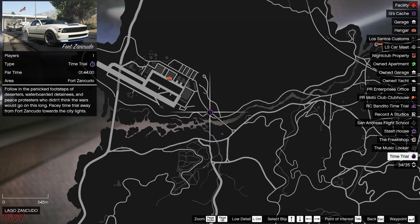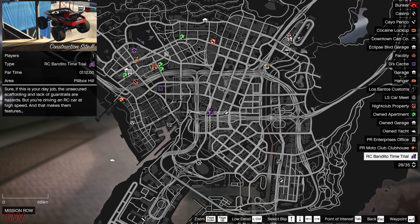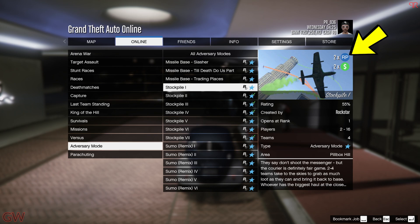Moving on to the time trials this week, we have the normal time trial at Fort Zancudo with a par time of 1 minute 44 seconds — quite tricky. There's also the construction site for the RC time trial, which is a very tricky one requiring a lot of patience and attempts. That has a par time of 1 minute 12 seconds, so good luck to anyone trying it out.